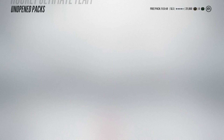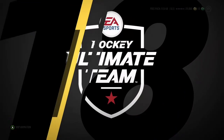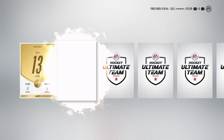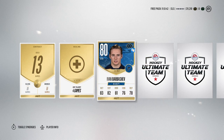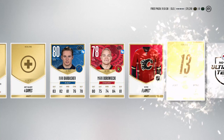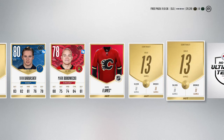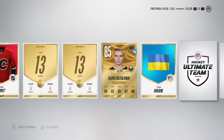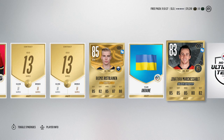As always, if you like the video, hit that thumbs up button and if you want to see some more pack openings, let me know in the comments below. We start off with a contract, Ivan Barbashev, and Borovski, and then we get a glut of consumables. Rasmus Ristolainen is our very first rare player - quick sell bait if ever I saw it.